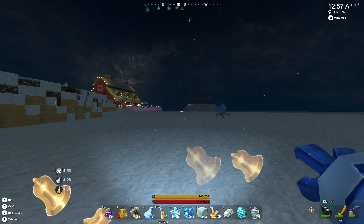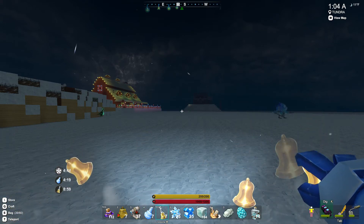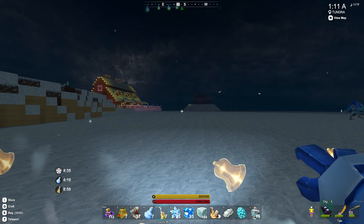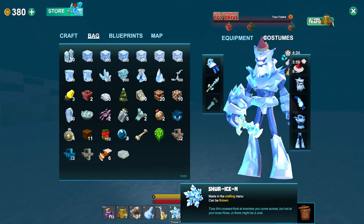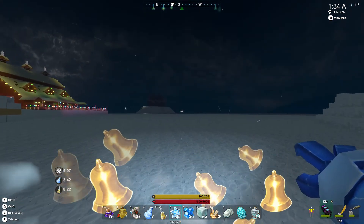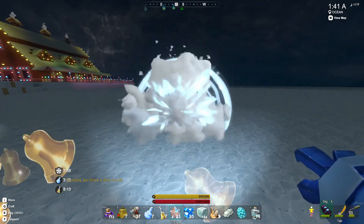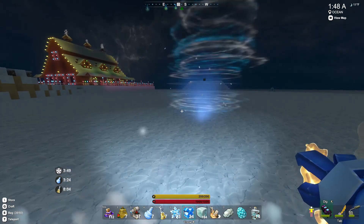There are some differences between this event and the Halloween event already, so maybe they don't drop. Maybe they are something that are a reward for collecting the rescued toys. We'll see. It's worth it because it is a heal over time. Okay, we have here the bomb — this is the Shura on Ice. Toss this frost at enemies you come across, but not at your boss Ross — oh my God, that's a tongue twister. And then the blizzard bomb. So I'm going to assume those are like blizzards. Here is the frost one — oh, that's cool. It's like the bat boomerang kind of thingamajig — it just goes out and then explodes.